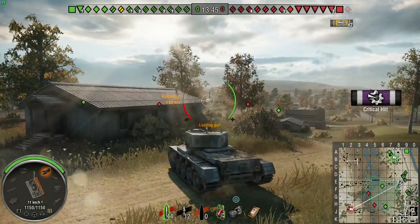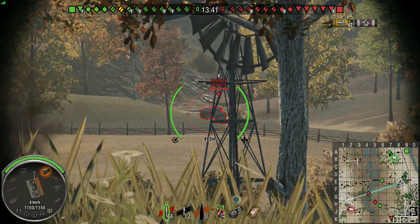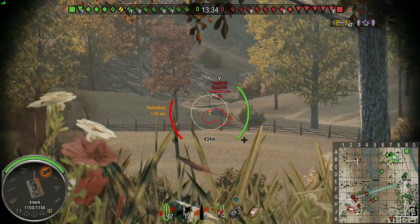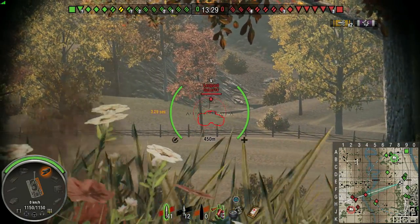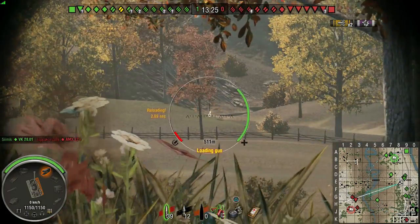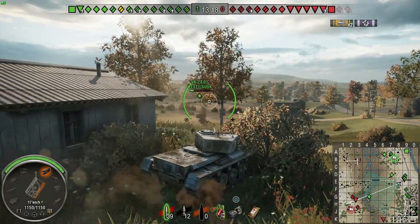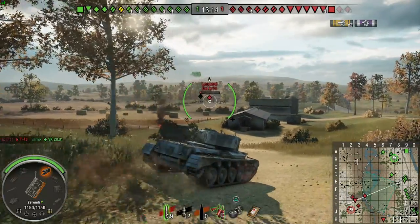We see the T29 move out of range. We do manage to land a hit on him, though this shot doesn't quite go to plan. We blow up that obstacle and then proceed to miss quite a few shots on the Leopard. I don't really like to go down to the town if I don't have armor — that doesn't really work for me. I couldn't push the top left because none of my teammates were going there, so I'd be going solo, but that's probably your other good spot to go for a medium. I thought I'd try this route instead.